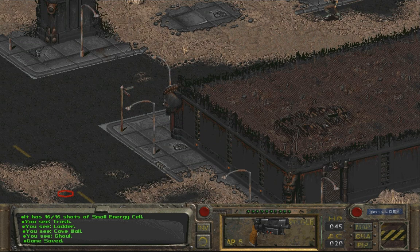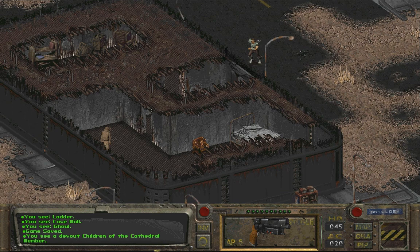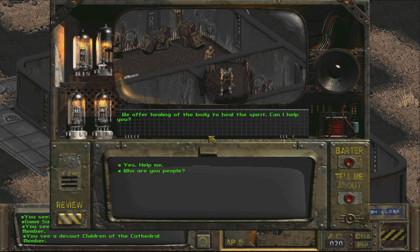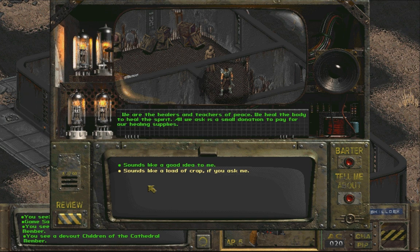Anything here? Who's this guy? A devout of the children of the cathedral. We offer healing of the body to heal the spirit - can I help you? Who are you people? We are the children of the cathedral - we live and work amongst those unfortunates living in the wasteland. If you ever get to the boneyard stop by the cathedral. We are the healers and teachers of peace, we heal the body to heal the spirit. All we ask is a small donation to pay for our healing supplies. We are working towards ultimate peace in the wasteland - all creatures shall live as one.